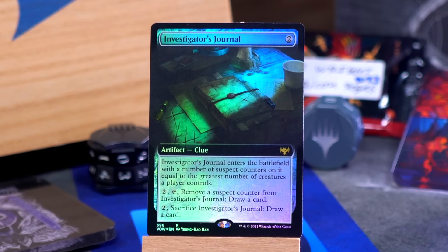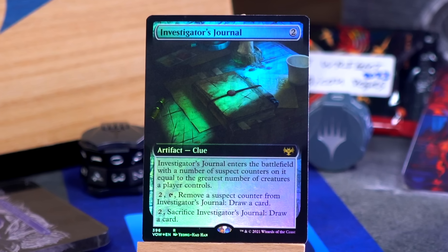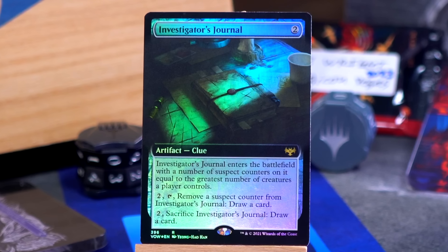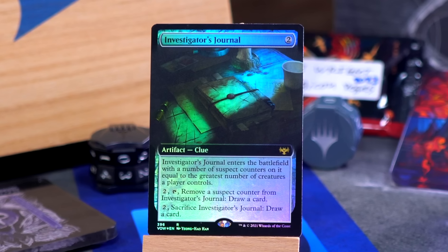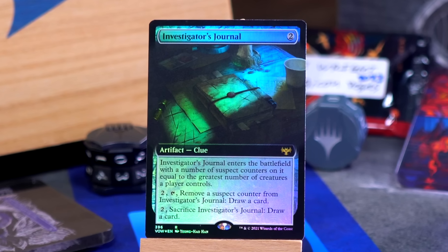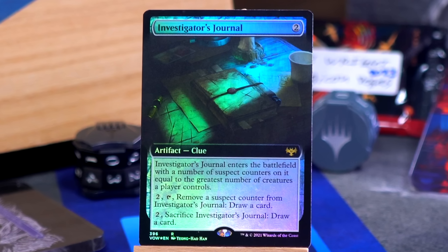And finally the Investigator's Journal — foil and extended art. Two mana artifact clue. It enters the battlefield with a number of suspect counters on it equal to the greatest number of creatures a player controls. None of you are above reproach. For two and tap, remove a suspect counter to draw a card. And for two and sacrifice the Journal, draw a card. So for four mana you could do both — tap it, remove your last suspect counter, then hurl the Journal away. Now I've got more leads to go on.